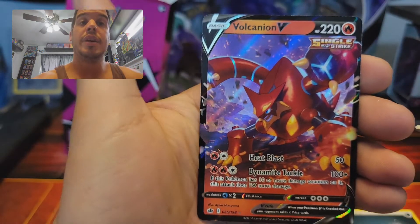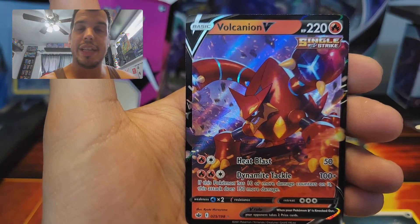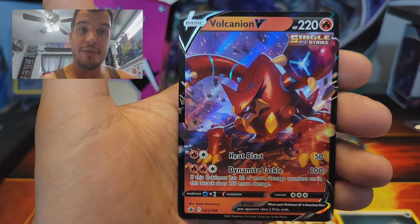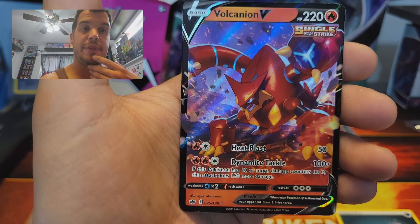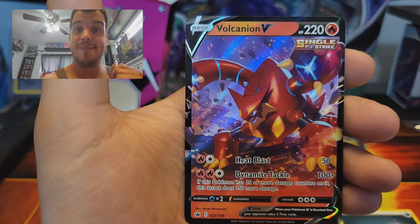And for the good good — we got a Volcanion V! I've never seen this one, never pulled this before. That is a freaking sweet card. I was just looking at this card at a friend's house thinking, man I wish I had this, and here we are. Pretty freaking solid, nice opening — cannot complain.